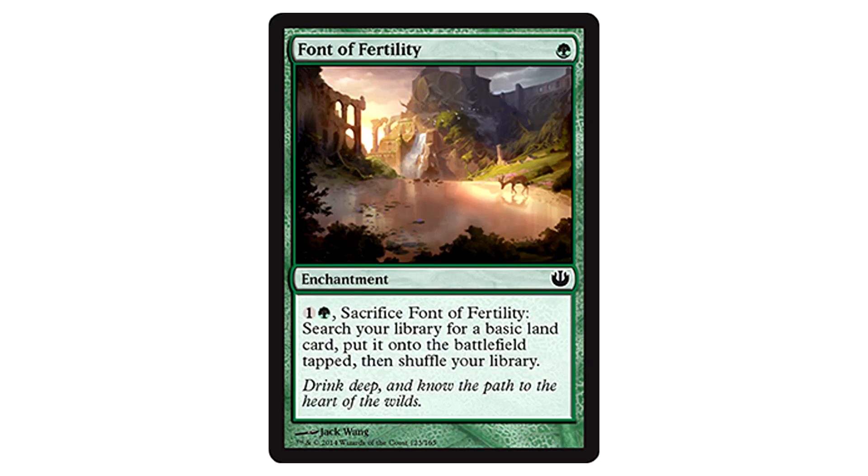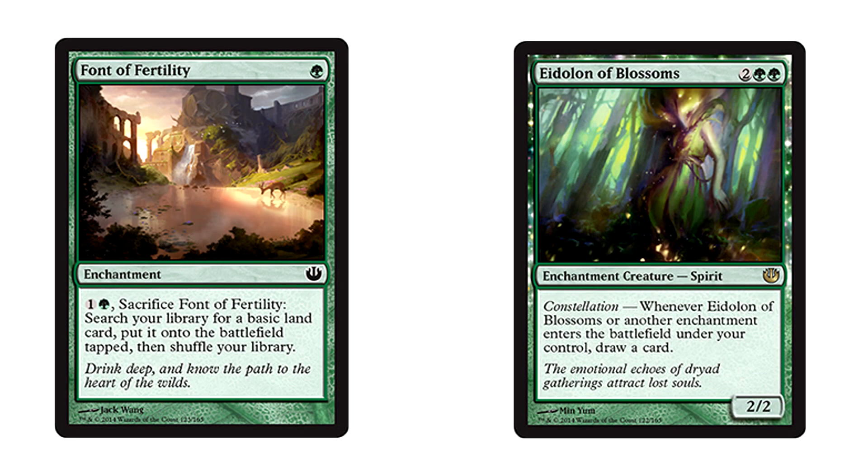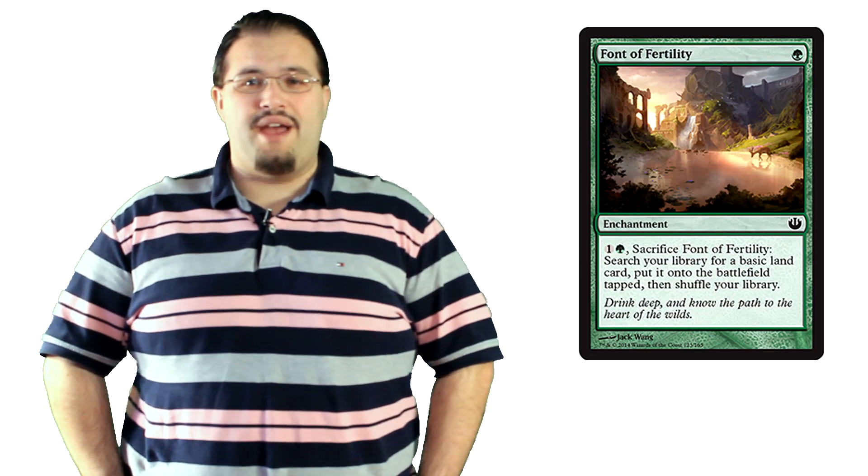Font of Fertility has one of the more interesting abilities. You can pay two and sacrifice it to search your library for a basic land card, put it onto the battlefield tapped, then shuffle your library. While this isn't ramp and growth, it's still very useful. Like all the other fonts, it can trigger Constellation late game or just mana ramp and color fix early game in limited. If there's a ramp deck in standard that really needs a good ramp ability, this could see play in Constructed, though I'm not entirely sold on that.